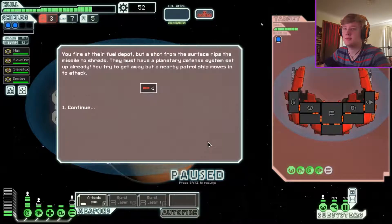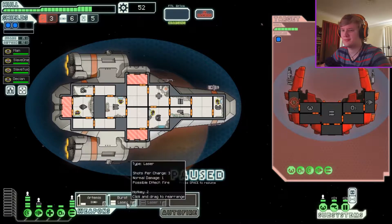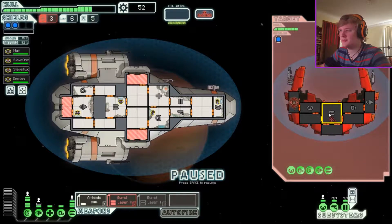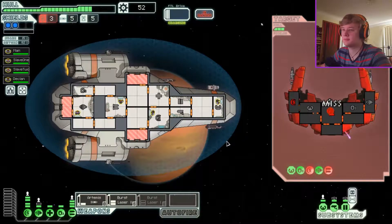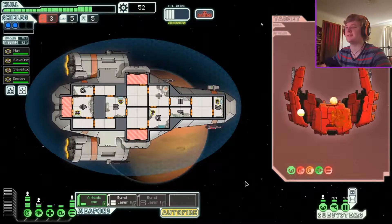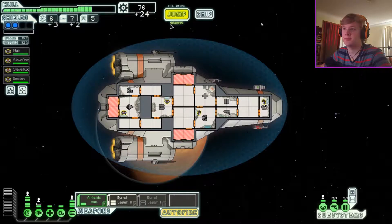There are key structures — you fire at their fuel depot but a shot from the surface rips the missile to shreds. Must have been a planetary defense system. You try to get away but a nearby patrol ship moves to attack. Let's just kill this. Weapons or oxygen? I'm gonna kill the weapons first. The three hits — if they all hit, I think the ship's dead. Yeah, easy. With the patrol ship destroyed, you hasten to leave. It won't be long before all the other ships catch up.